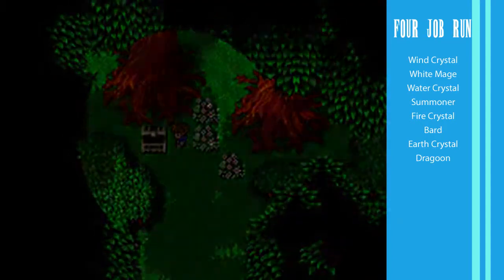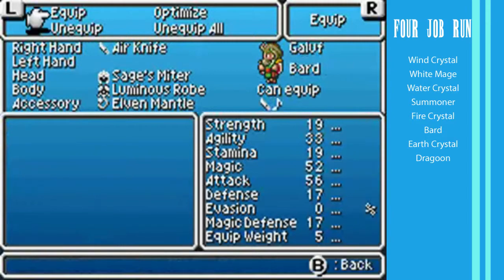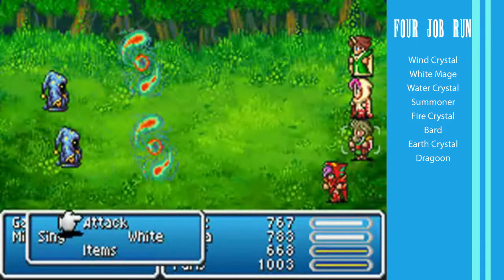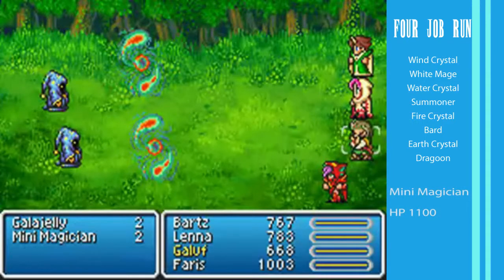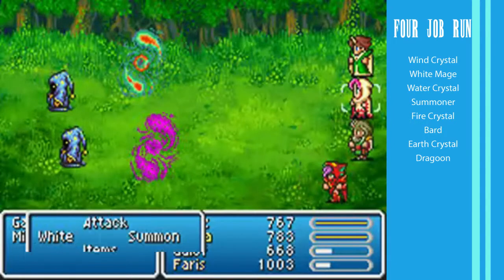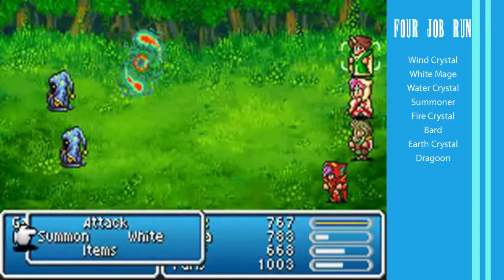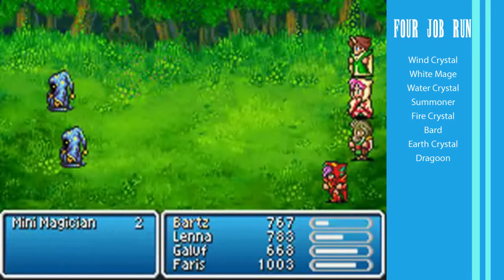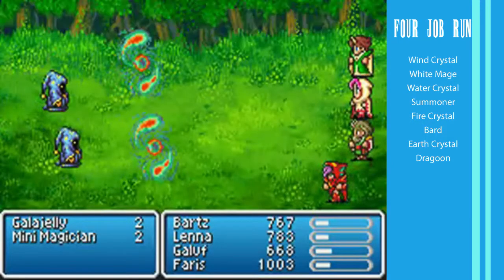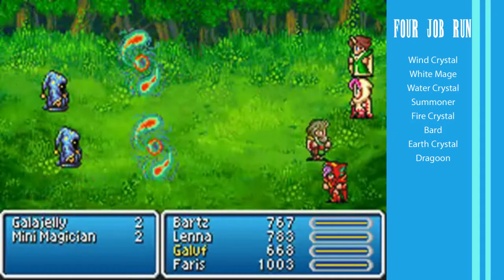I guess I could equip the air knife - I did buy them for a reason. Yeah, there we go. I'm leaving those two in the back row though. The Gala Jellies don't have enough health to warrant moving them up for that. There's that other thing I don't like - these guys know Osmos. I think that's how it's pronounced, meaning they can drain mana from me to use for spells. But if they fail said Osmos, then it screws them over big time. That was not what I was expecting.